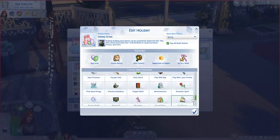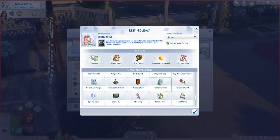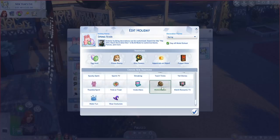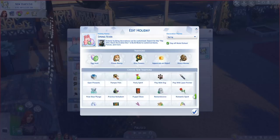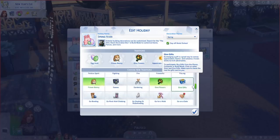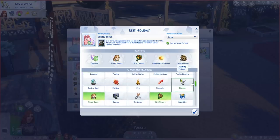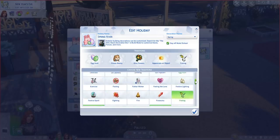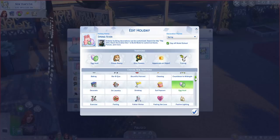As much as I love Seasons, I feel like they really didn't do enough with the traditions and the holiday icons we were given. So these mods really help solve that problem. You can even see on screen right now there are ones like Watch Movies, Void Critters, Puppet Shows, and pet-related ones. There's a custom holiday that I have in my game now called Pet Appreciation Day that would not be possible without mods, and I'm pretty grateful for that. It just adds so much more variety to the game.